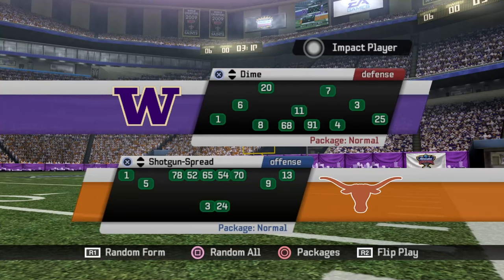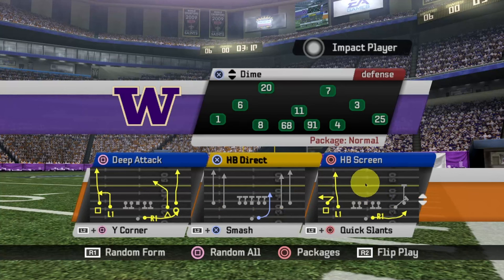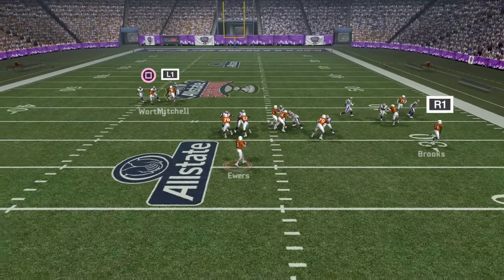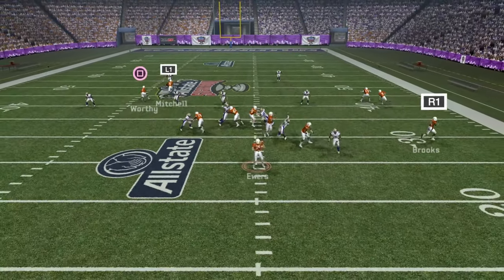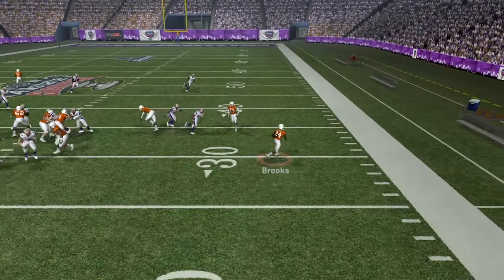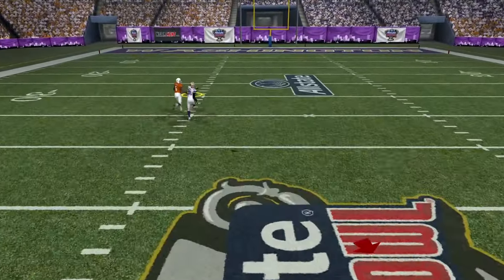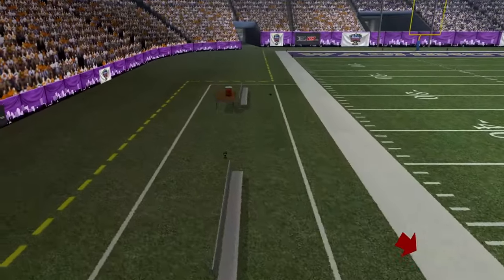The last concept is a halfback screen. I'm surprised I found a team that can actually run this in real life. This is a play I created — a simpler screen play where I've got a zone beater on one side with my halfback, just a little swing route with some blockers ahead of him, and a couple of man beaters on the other side. They're going man, so go to your man side, read the safeties — I don't see anybody over the top, so I can go to my go route for a big play. Going zone, I can quickly bounce it to my halfback for decent yardage. Cover zero — I can try to go over the top. Yes he can make the catch, and you can also go to your other man beater for some decent yards.